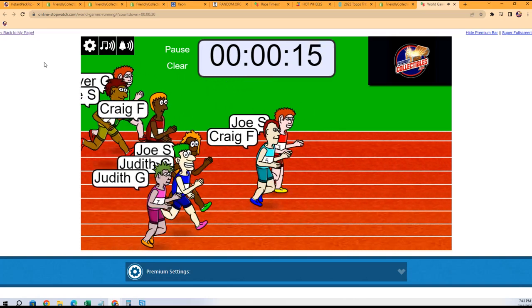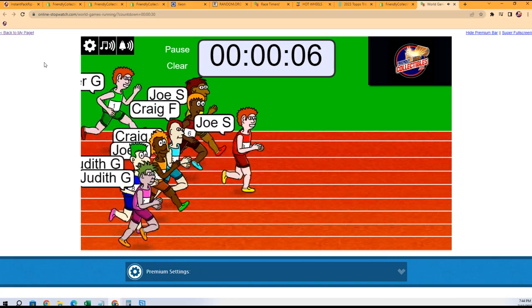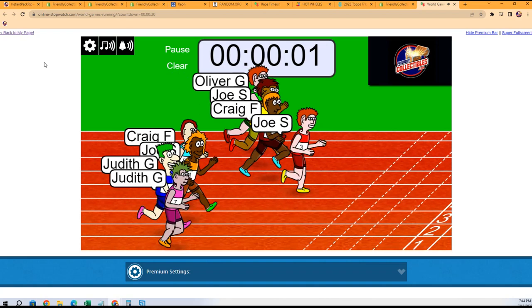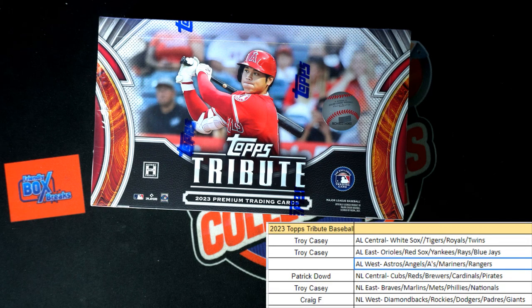Joe and Craig are neck and neck — this is a tight race with five, six seconds left. Here comes Craig, Joe's trying to hold off the field. Joe's gonna hold off the field! Wow, look at that — Joe S! That was close. So you got it, Joe — you got the American League West division. Congrats to you! It's time, let's rip it up — it's break 30, Topps Tribute Baseball.